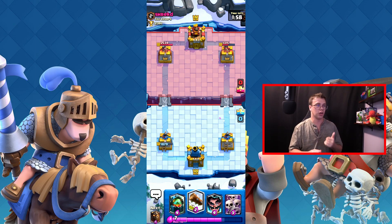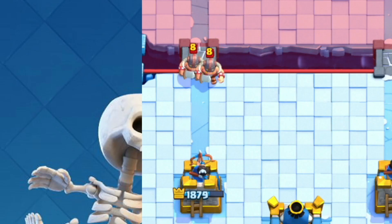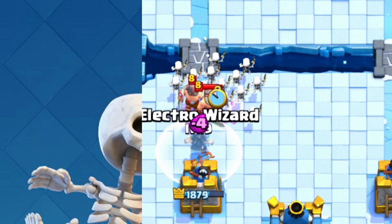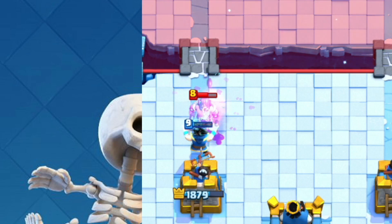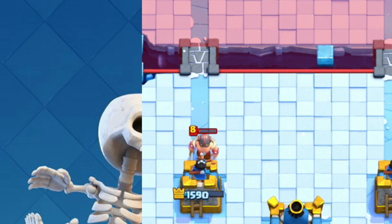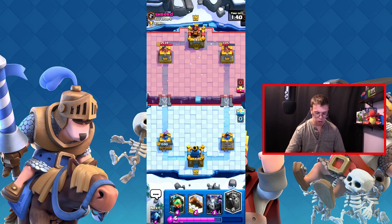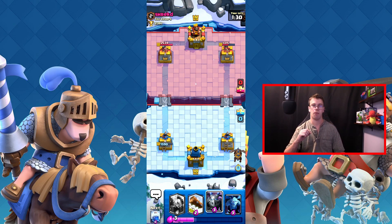Whoever makes the next play will either win or lose this. I'm going to drop the electro wizard to stop him and get damage off. The elite barbarians look really strong — they feel like a late game troop. I'm looking good on elixir. I want to bait him if possible — we're both pushing at the same tower so I need to see what he does next.